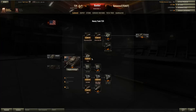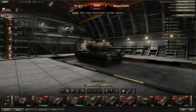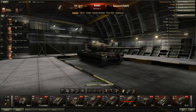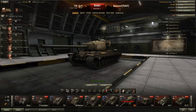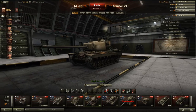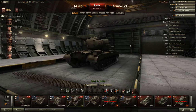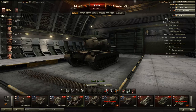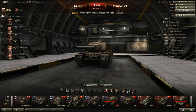Now for the stats — they are very good. The T29 gets 1,250 hit points, which is not the most for a tier 7 heavy; the Tiger I gets 1,450. It's kind of average for tier 7, but at this tier it's usually enough to take four shots before going down, which is actually quite a lot.